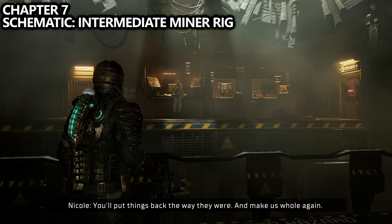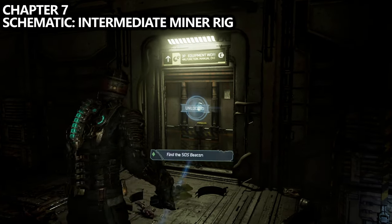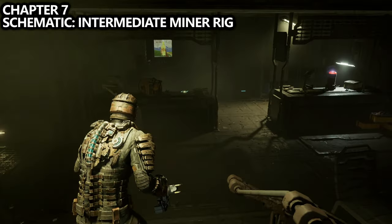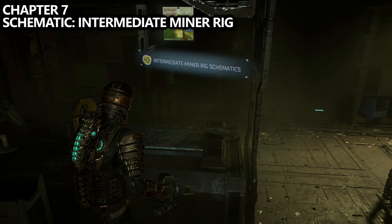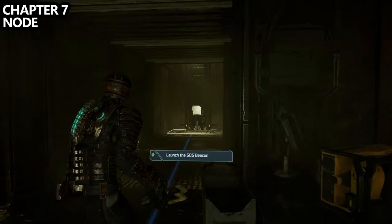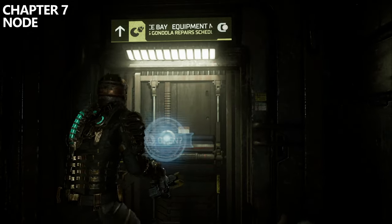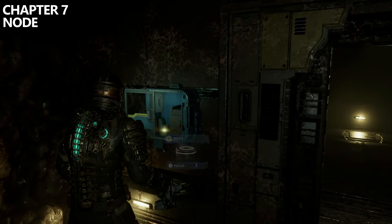A little later you will have to defend Nicole during this section. After you do, she will open up the Equipment Workshop behind you. As soon as you enter and go down the ramp, you'll notice the Intermediate Miner Rig directly in front of you — really hard to miss. After you grab the miner rig, grab the beacon itself and proceed with the mission to launch the beacon. After grabbing it, go up the little elevator and out the door. Just around the corner, hooking to the right, you can find node number 29 next to an enemy.